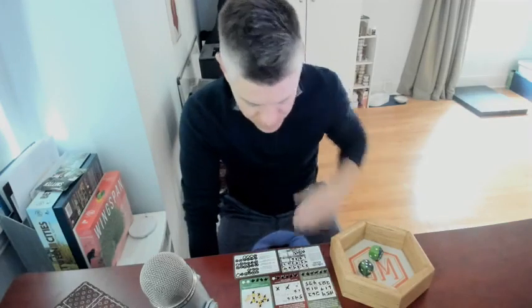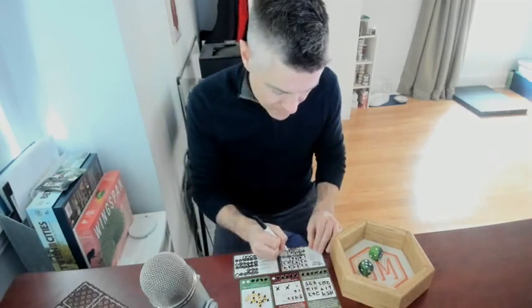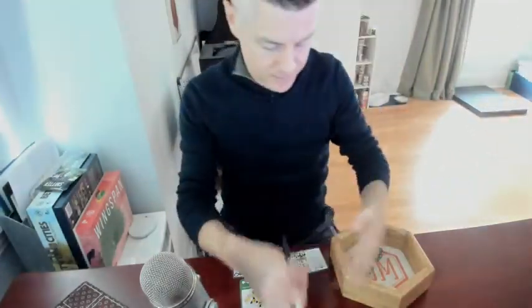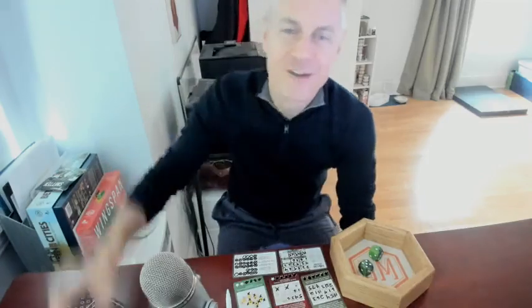I am happy with this result. This is a total score of 15.5 for my final round. If you want to see here, I'll hold these up in case you want to see what I finally ended up with — there's Smitten, here's Architects of the West Kingdom, and Honeybuzz right there. Chad says nice improvement from last game — yeah, last round was rough. Chad, Garrett, George, thanks for chiming in today. Anyone else who chimes in in the future, let me know what you score in the comments below. I hope you have a wonderful weekend — I'll see you in a few weeks for Game 42. Take care, bye.